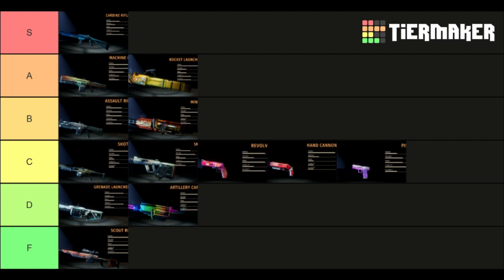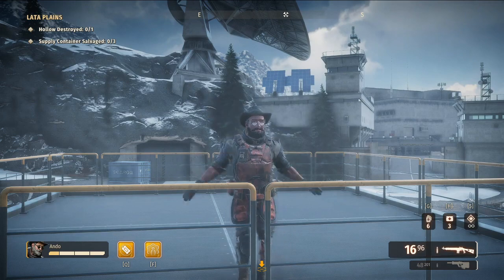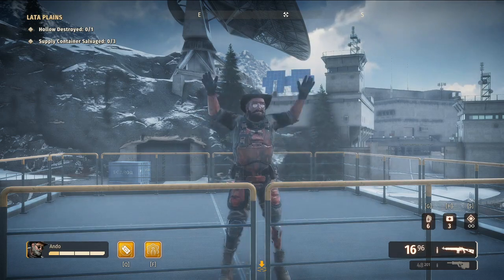Well, there you have it — my personal tier list and some builds to test out for yourself. The carbine is S tier; machine gun and rocket launcher for A tier; minigun and assault rifle in B; shotgun and the rest of the secondaries — SMG, revolver, hand cannon, and pistol — in C tier. D tier rounds us out with the grenade launcher and artillery cannon, and sitting firmly at the bottom is the scout rifle.